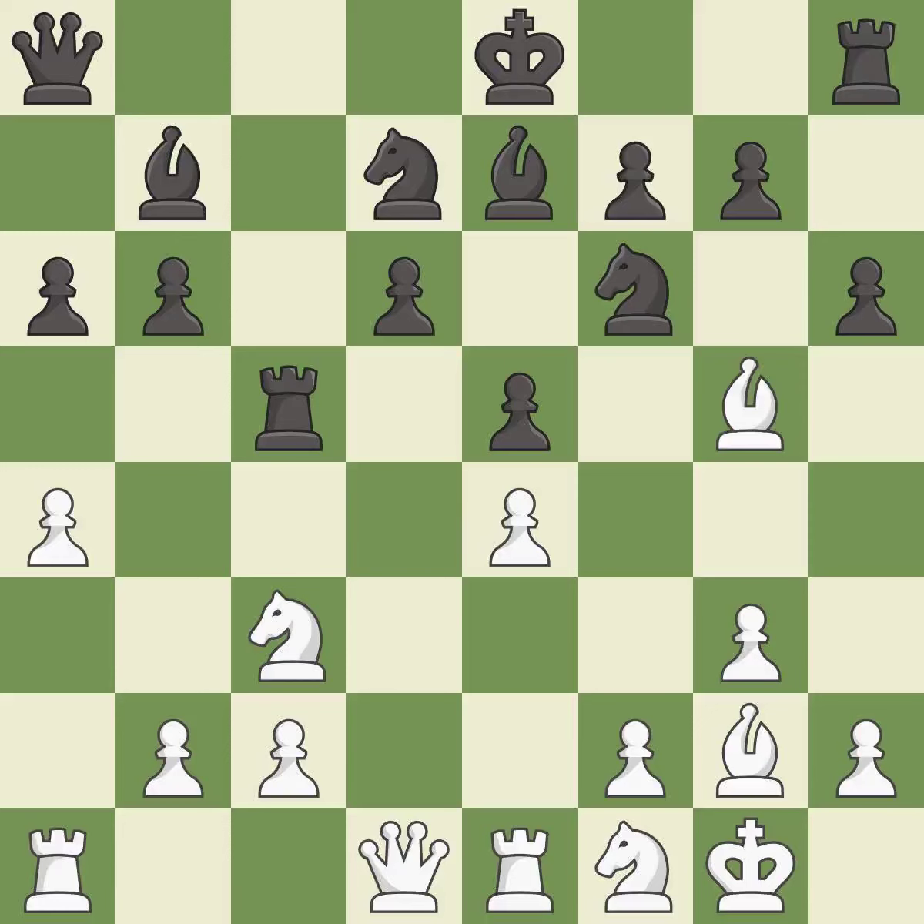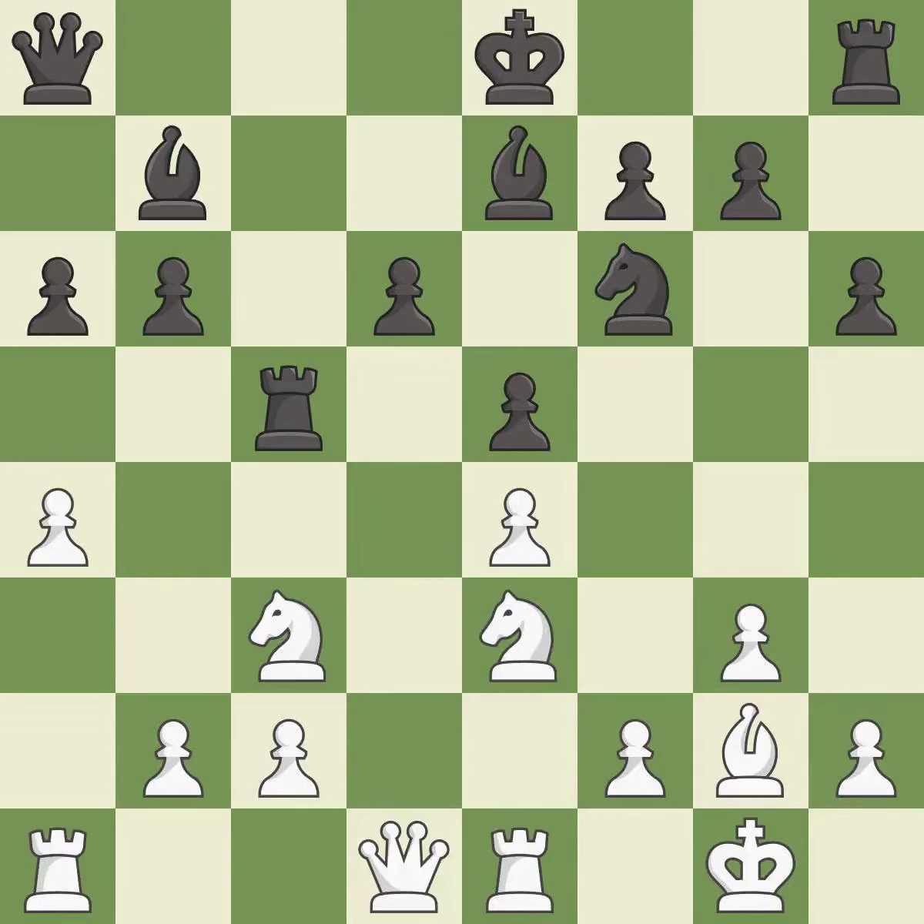It is good. This overlooks an opportunity to move a bishop to safety — it is an inaccuracy. Takes back — it is best. This threatens to fork pieces — it is excellent. This prevents the opponent from being able to fork pieces — it is good. This protects the attacked pawn — it is excellent.